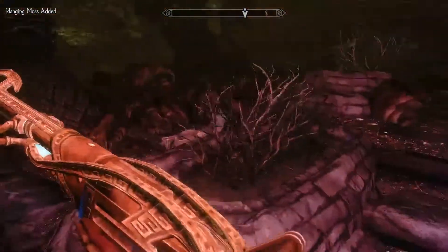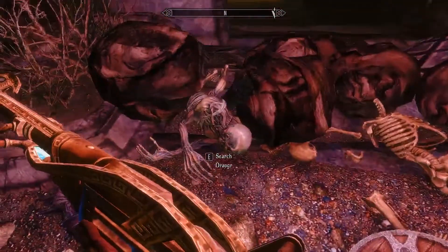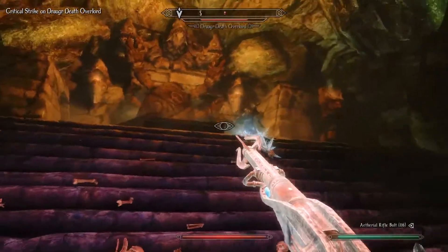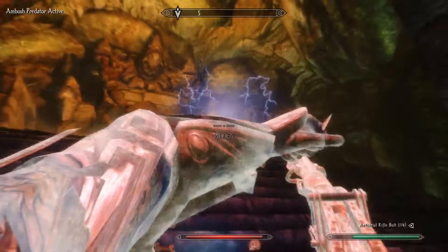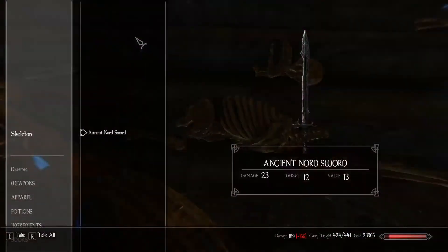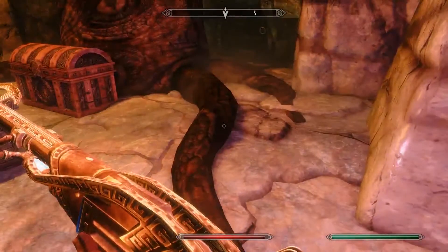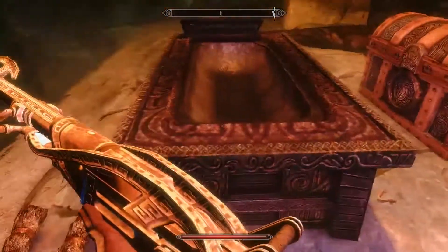A little more hanging moss. Hop over the boulders. Three shots from my rifle and he's down — we'll take that. Take the war axe, and it will put me very, very close to being — it puts me exactly at my carry weight, actually.